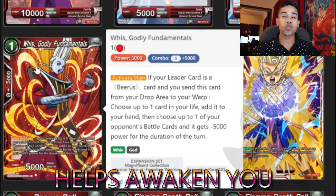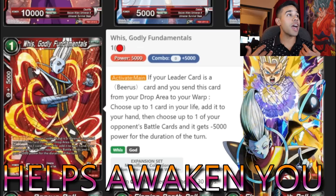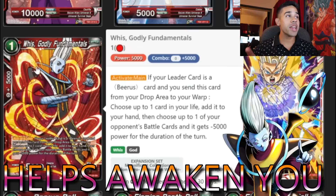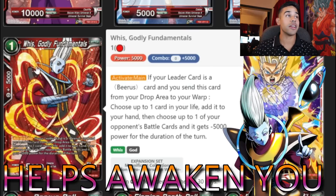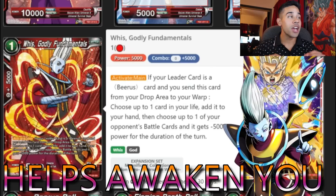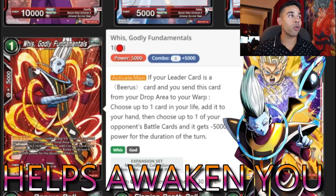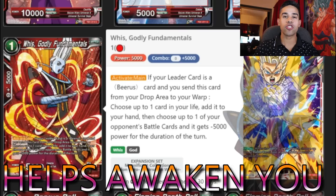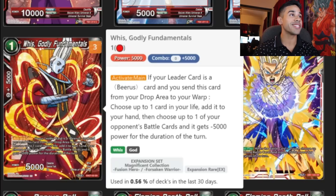Whis Godly Fundamentals is so good with the Beerus deck. What you want to do is drop this guy, draw two cards with your Beerus leader's ability, and he has an activate main: if your leader is Beerus, you can send this Beerus from the drop to the warp, minus 5k to one of your opponent's battle cards, and pick up a life to your hand. That's awesome for self-awakening, removes small 5k battle cards, and you could hold all four then self-awaken and pick them all up. We're adding four of these.